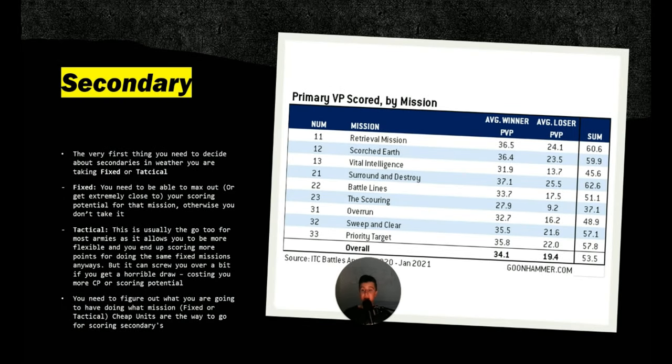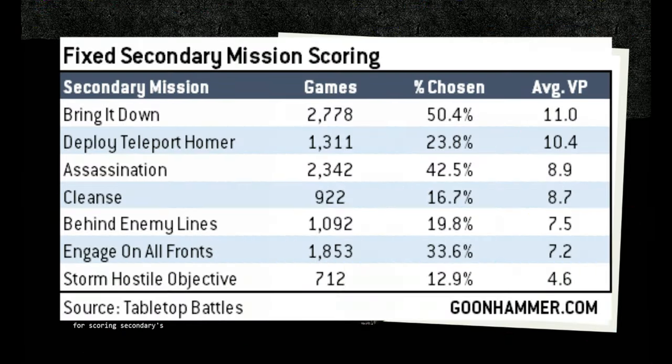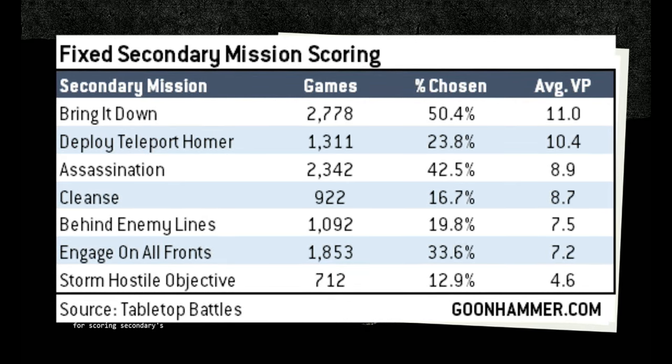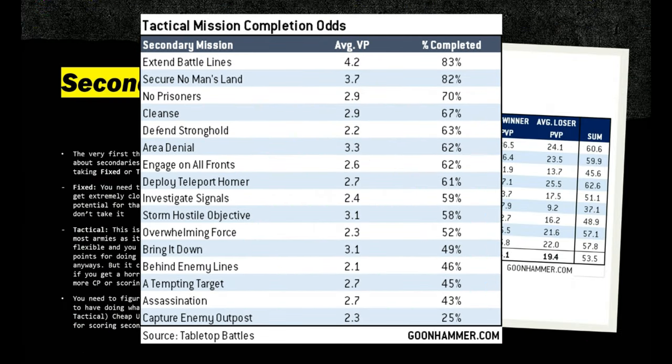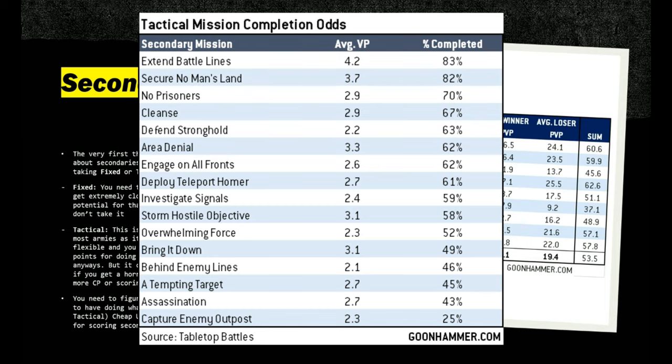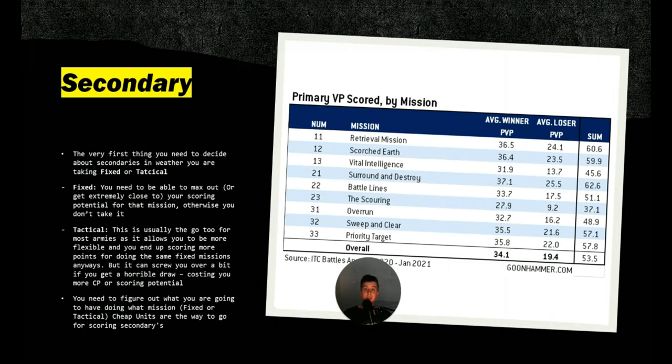Now let's move on to secondary mission scoring in Warhammer 40k. Secondaries are the side note to primary — they're still important, but there's a reason they're called secondaries. They don't have as much internal presence as primary mission scoring. However, some armies work fundamentally off scoring secondaries, so keep that in mind. Secondaries break down into two kinds: fixed secondaries and tactical secondaries. You need to figure out which your army works best into.